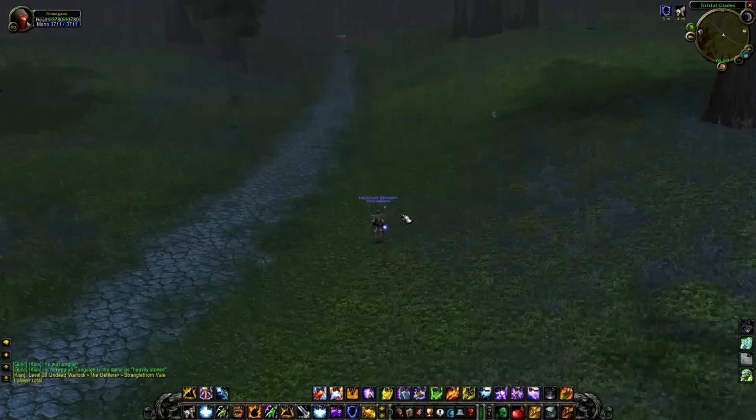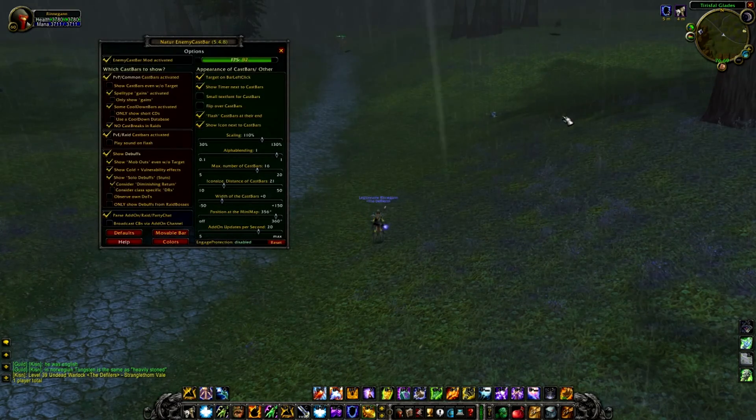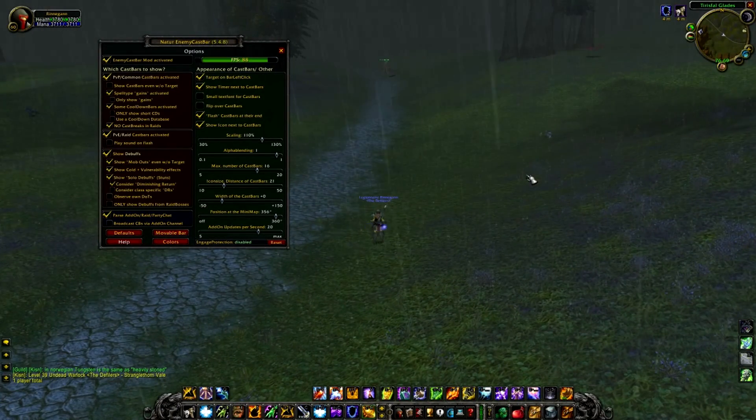The last add-on on this list is called NugRunning Enemy Cast Bar. First and foremost, it provides you with the enemy cast bar — you can see what the enemy is casting, interrupt it more easily, and drop the right spells. It also provides buff timers, DoT timers, and spell gain cooldown timers.